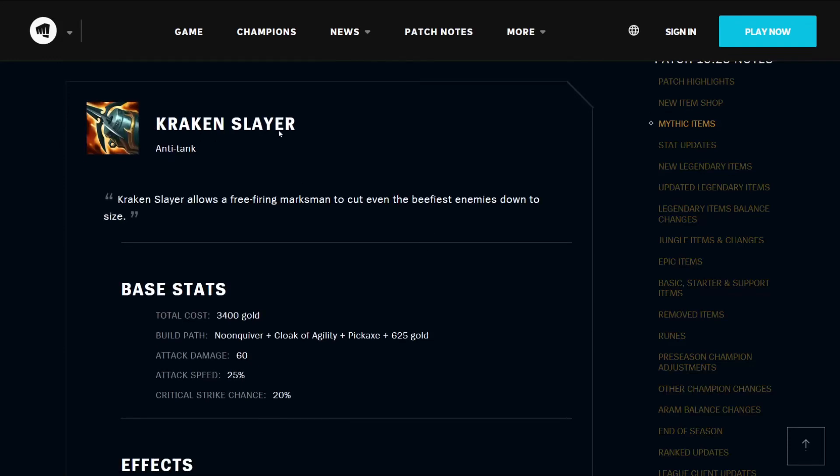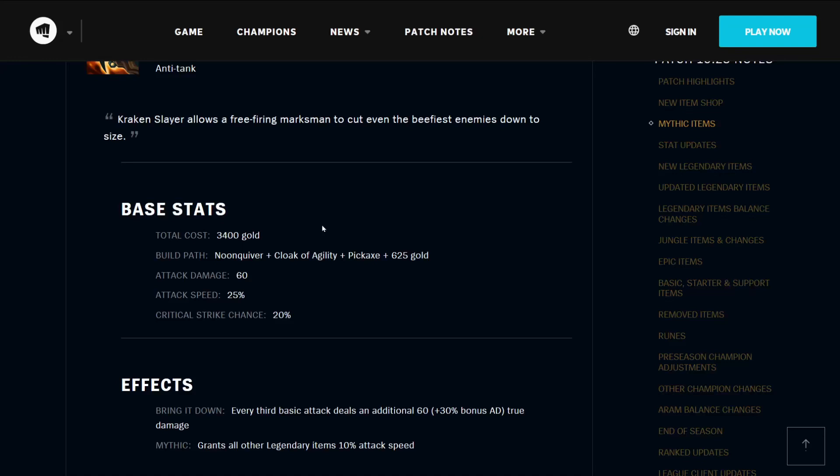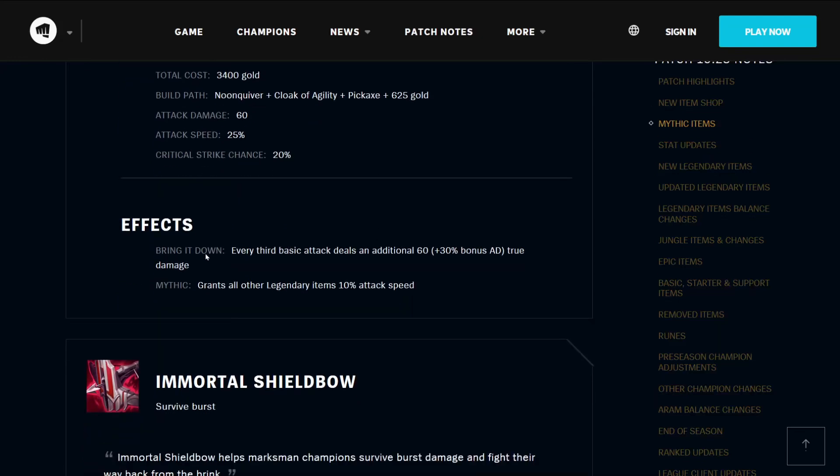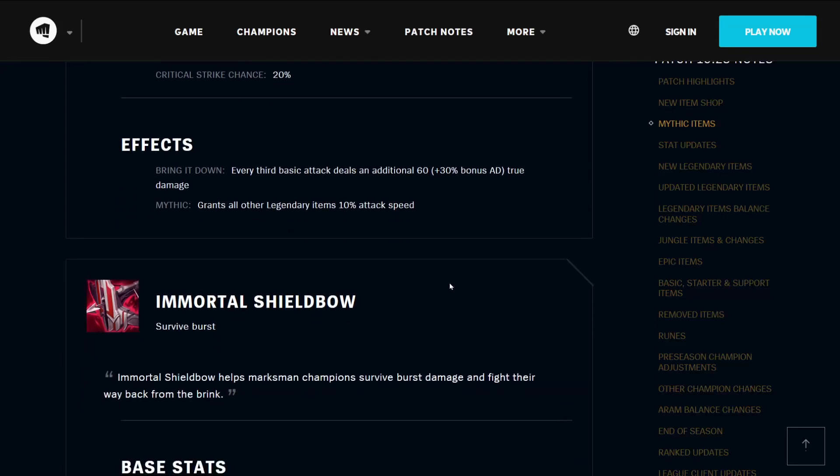The Kraken Slayer is an anti-tank item. It allows a free-firing Marksman to cut even the beefiest enemies down to size. Its base stats are 3400 gold cost, building from the Noon Quiver, Cloak of Agility, and a Pickaxe, plus 625 gold. It has 60 attack damage, 25% attack speed, and 20% critical chance. Its effect Bring It Down means that every third basic attack deals an additional 60% AD true damage. It grants all other Legendary Items 10% attack speed.